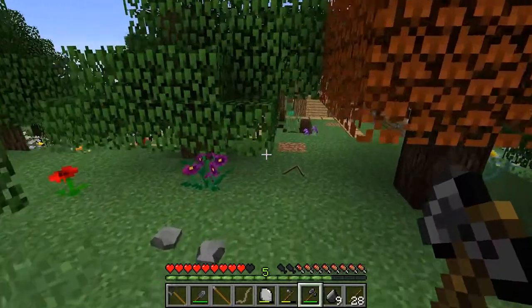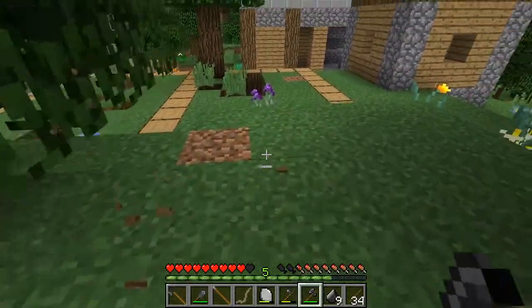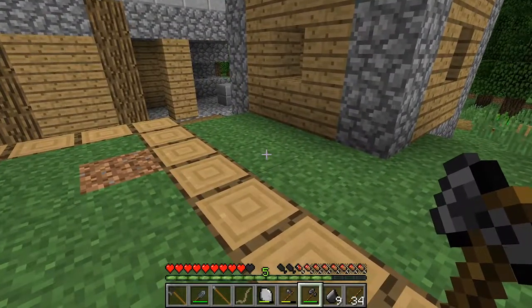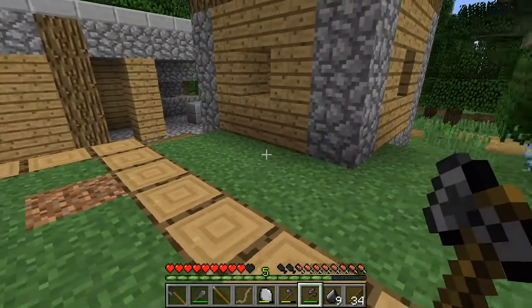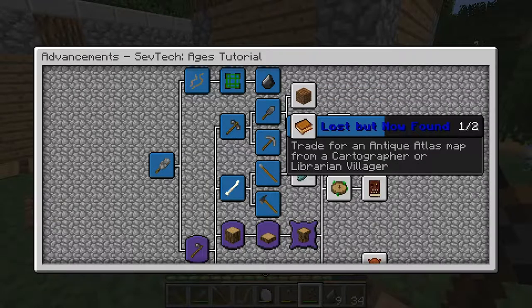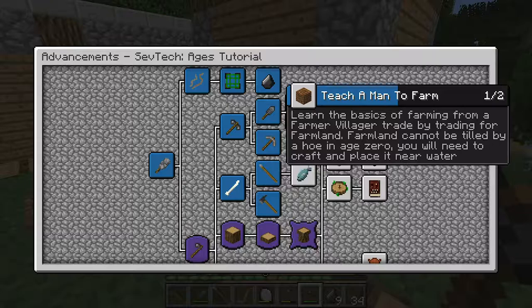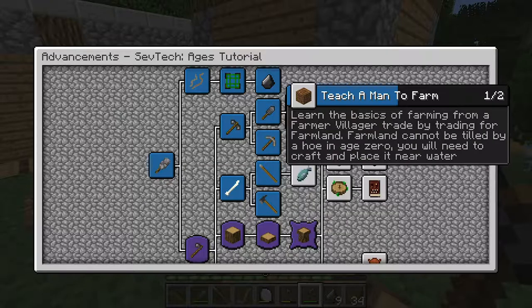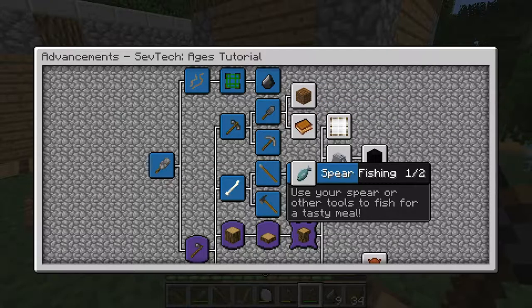Nice. Ooh, apple! A little bit of food. I like how the food does seem to be going down rather slowly, which is good because I've got no way of making any food at the moment. Right, so we need to trade for a map with a librarian, and we need to learn the basics of farming from a farmer villager. I don't have a clue how to do either. And then there's spearfishing.